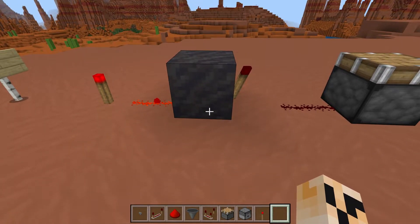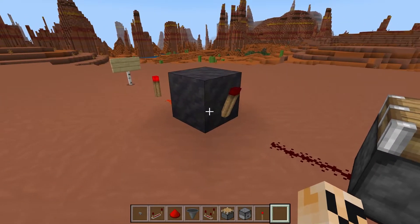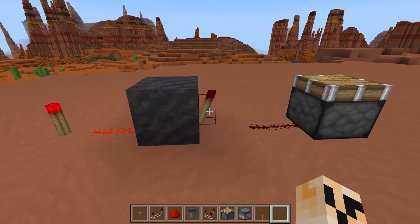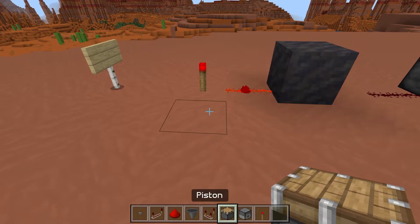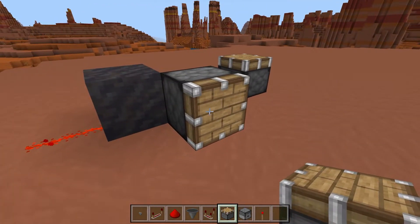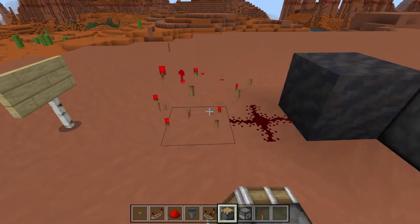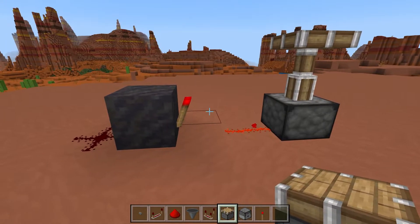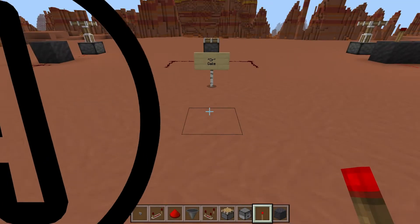By placing a block in the middle of your signal path with a redstone torch on the back of it, you will reverse the signal. If you see here, it powers it straight — afterwards nothing — and then if you remove your power source, they both activate. Very simple signal inverter.